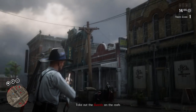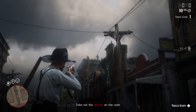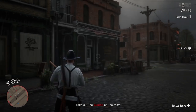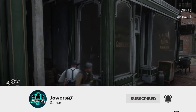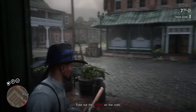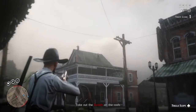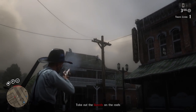Red Dead Online is in a bit of a rough spot right now as players are finding it very boring and have nothing to do. Because of the end of the Moonshine update earlier this month, there hasn't been too much to do. So in today's video, I'm going to be going through 50 different improvements that will make Red Dead Online a thousand times better. If you have any other suggestions, let me know in the comments below, and maybe I'll do a part two.